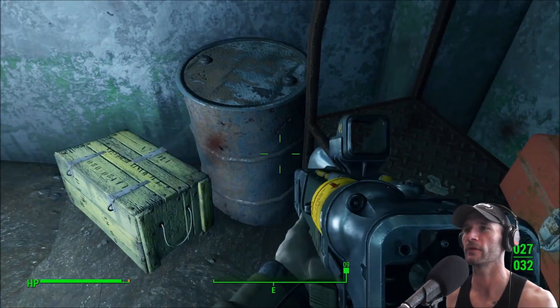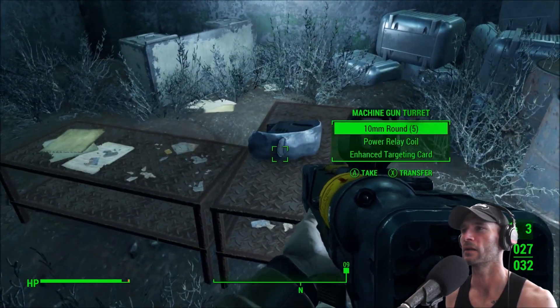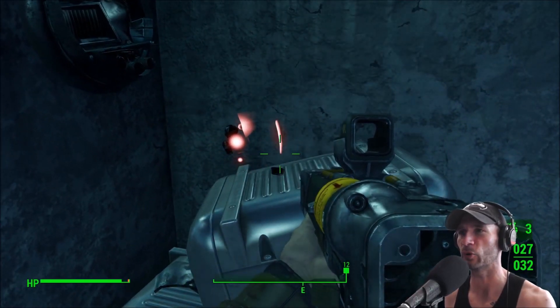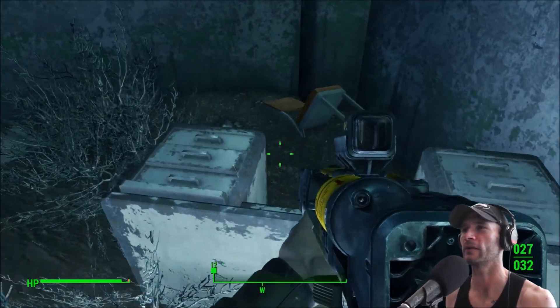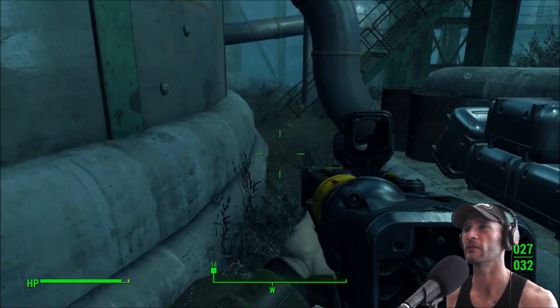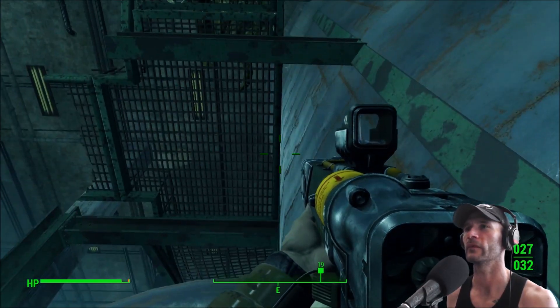Three frag grenades — nice. 10 millimeter rounds. I think we're going to get out of here. This is a weird little glitch where the exploding pieces of the turret are left behind. I think we're actually going to get out of here without having to dump a load of stuff. We've done a pretty good sweep and found everything we need, so let's get out.